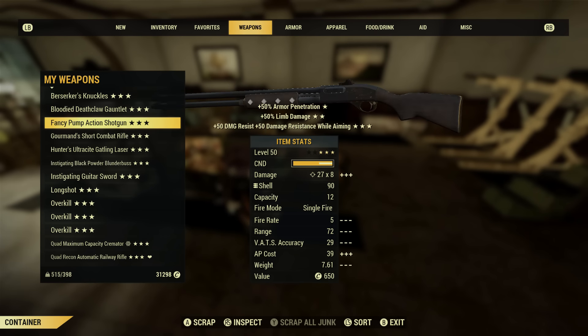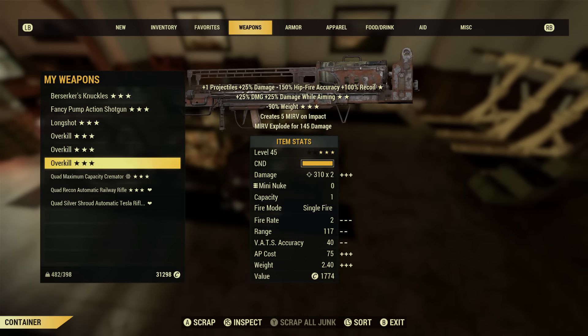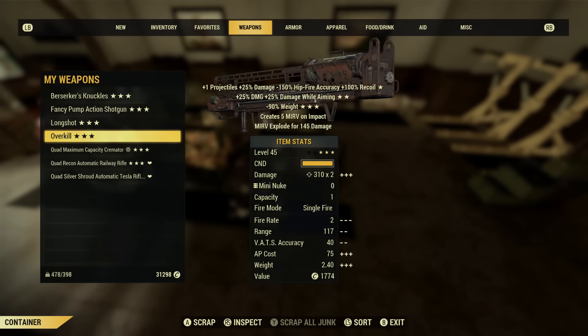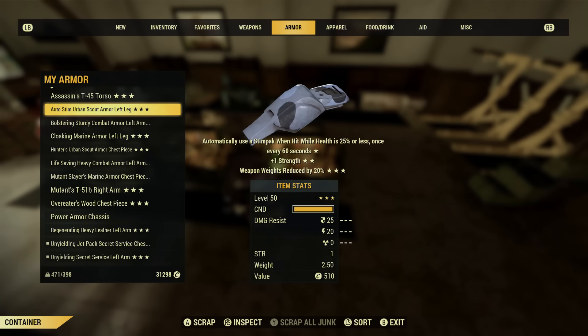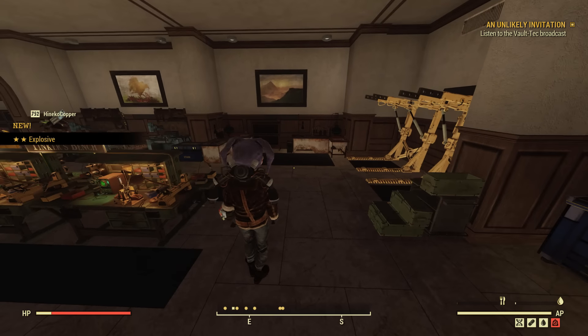When you scrap this legendary weapon you have a small chance to learn one of the mods that is on that legendary item. I was going through scrapping all these and I noticed that some named weapons won't give you a mod that often. I took an exploding weapon, scrapped it, and I actually got the explosive mod off it. I've gotten the bloody, the exploding, the overeaters — quite a few.